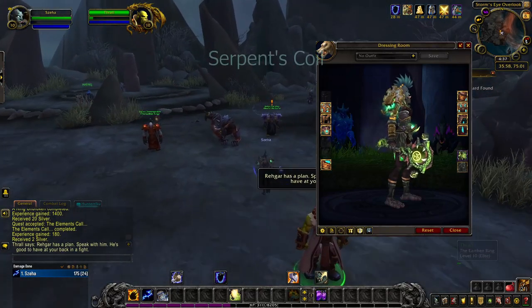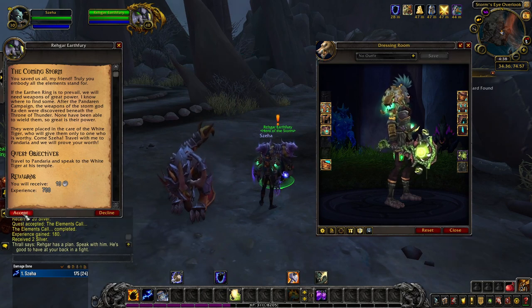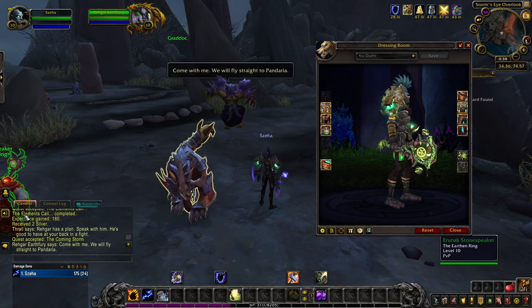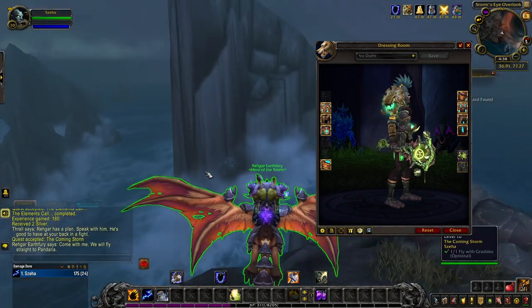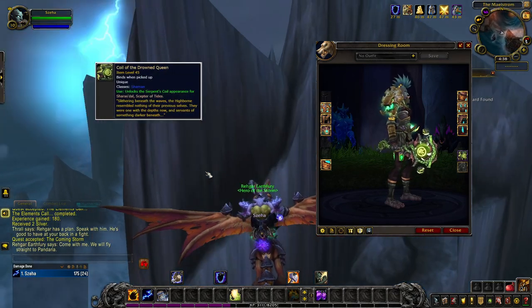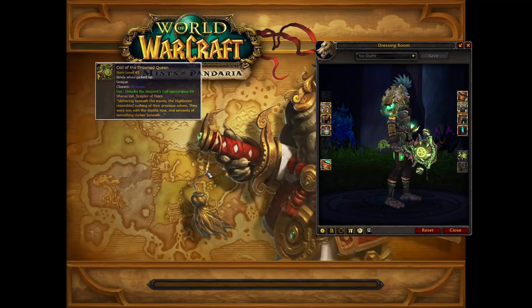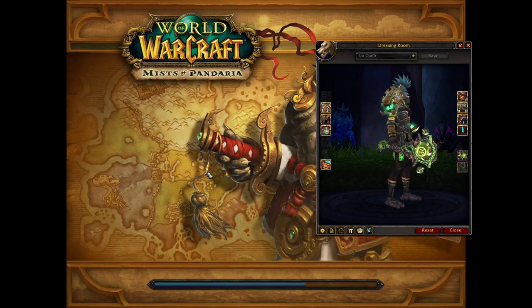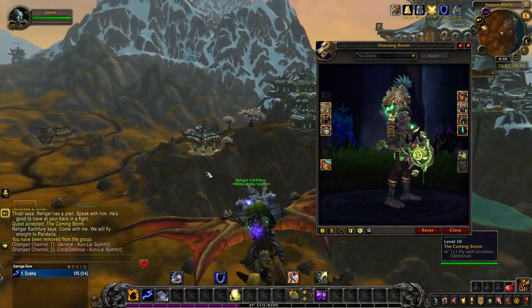The hidden artifact appearance for Shara Stahl is Serpent's Coil — and I'm really excited about this one. It's one awesome mace, and it's a relief it's not associated with the Mage Tower challenge. You unlock Serpent's Coil in its base green tint by obtaining the item Coil of the Drowned Queen from the Eye of Azshara dungeon, which is appropriate given the artifact's history. The item can drop from Lady Hatecoil or Warlord Parjesh according to Wowhead. It is also worth mentioning that you need not be in Restoration spec for the item to have a chance to drop.